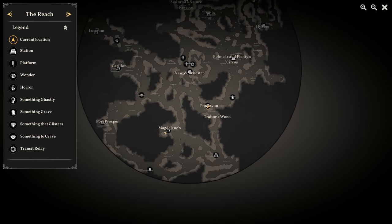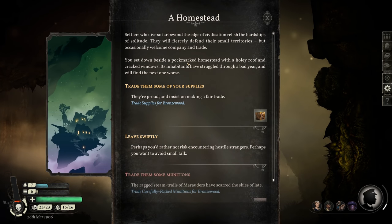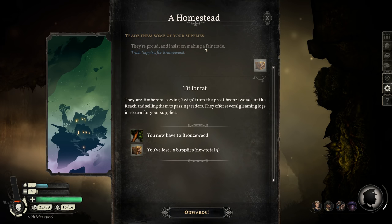Now to Magdalene's. Got another fungal homestead on the way — a pockmarked homestead with a holey roof and cracked windows. Its inhabitants have struggled through a bad year and will find the next one worse. Trade supplies for bronze wood — absolutely worth it. They're timberers sawing twigs from the great bronze woods of the Reach and selling them to passing traders. I guess bronze woods are so massive that the twigs are basically as big as a normal tree — a normal tree log is a twig from a bronze wood.